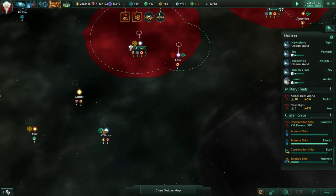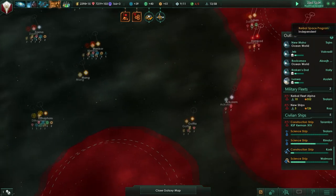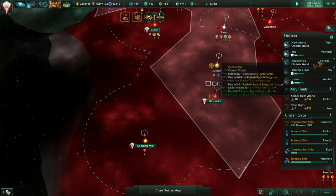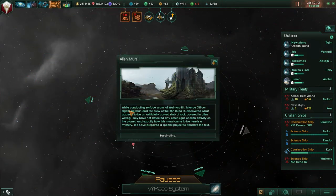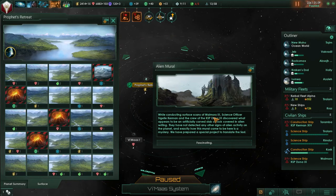We really do have to get that Gaia world down there. It's called Prophet's Retreat - 100% habitability, got 25 tiles. But we need to offload one more of our planets before we do that - two more technically. We'll offload Holly and Sajid Min. While conducting surface scans of Walmoral 3, science officer Sigil Kerman and the crew of KSP Duna 9 discovered what appears to be an artificially carved slab of rock covered in alien writing. We have prepared a special project to translate the text - definitely translate that alien mural.